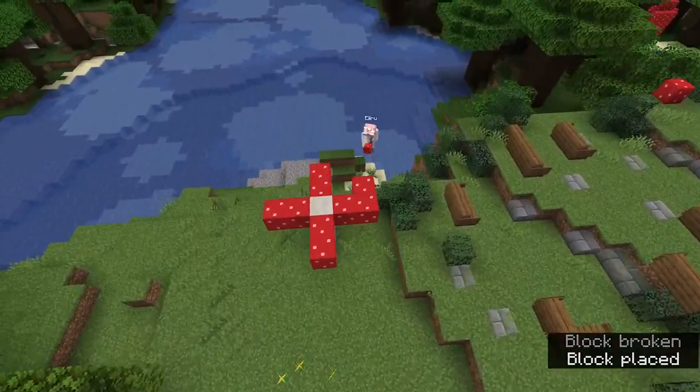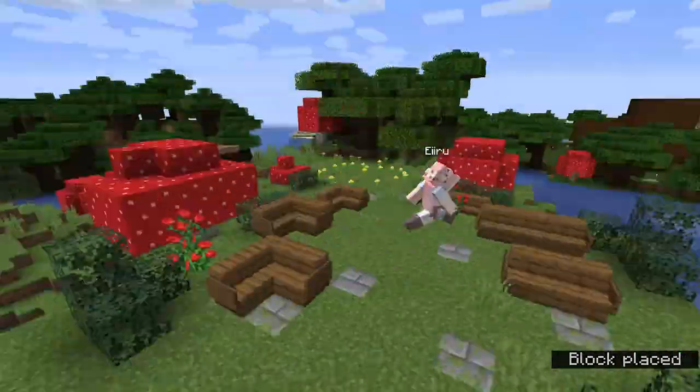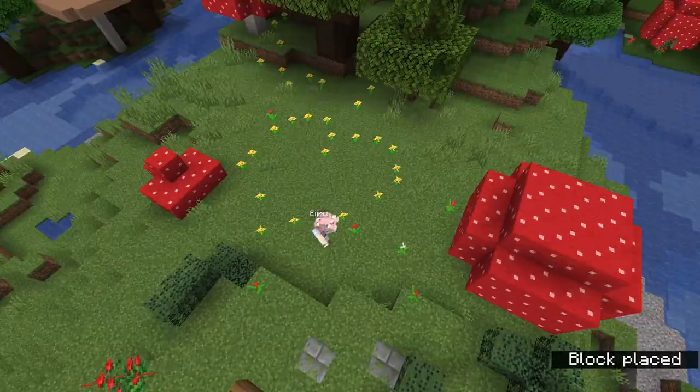If you don't want to design your own mushrooms you can always just use the original design. Next up we're gonna add the flowers — we're using red and white flowers because it fits with our color scheme.